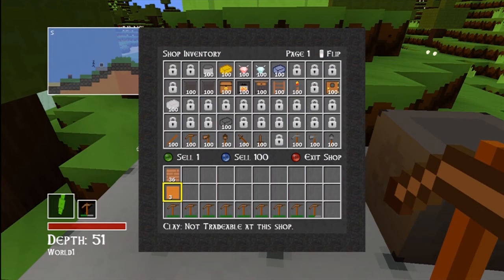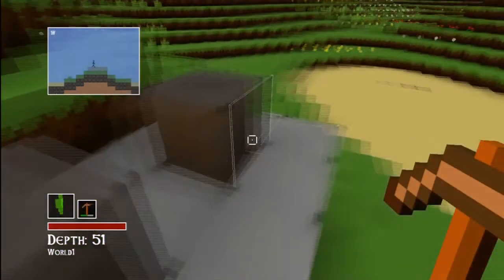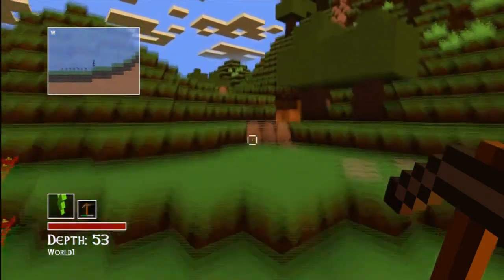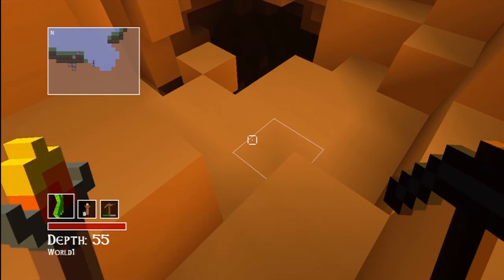Six coins — come on. I'm just gonna sell all this wood so I can get some torches. Before you could just buy your stuff from the shop, but now there's actually a reason to go down and dig, cause it's expensive. Okay, I think that'll be episode one — thanks for watching. Episode two I'll be going down in this cave system.